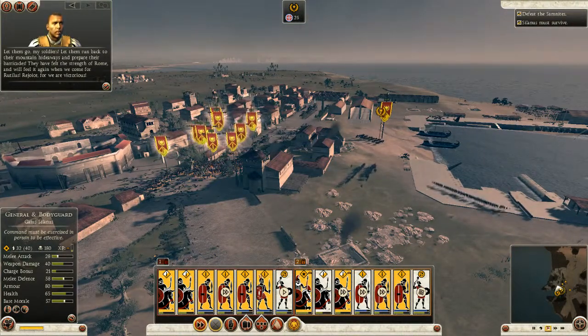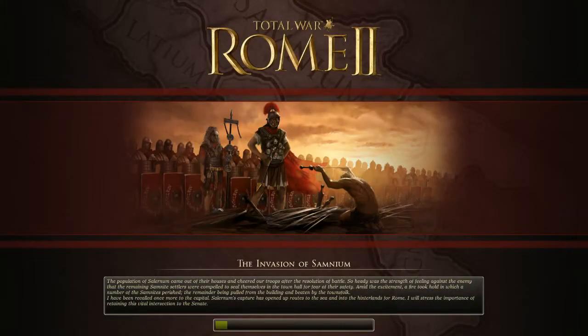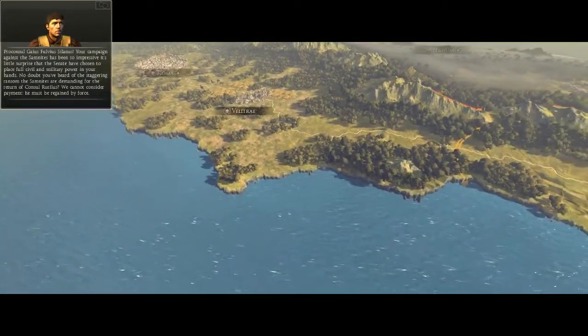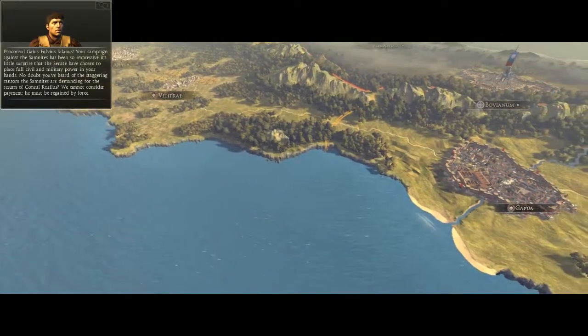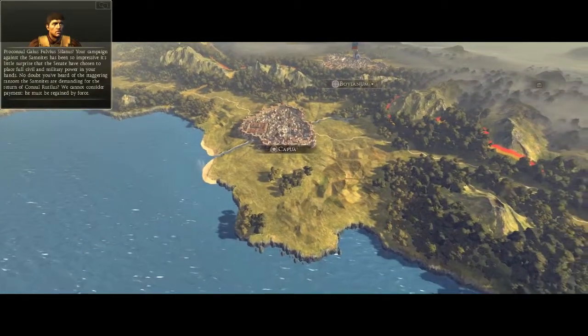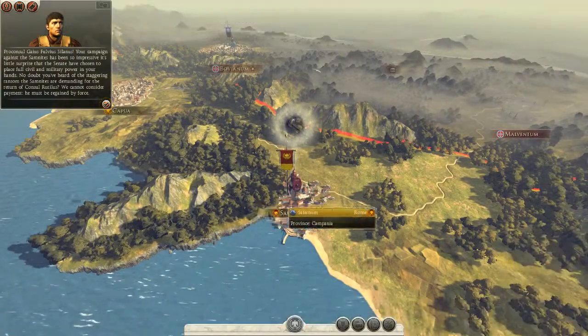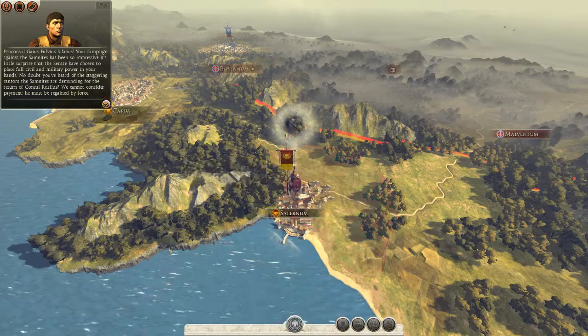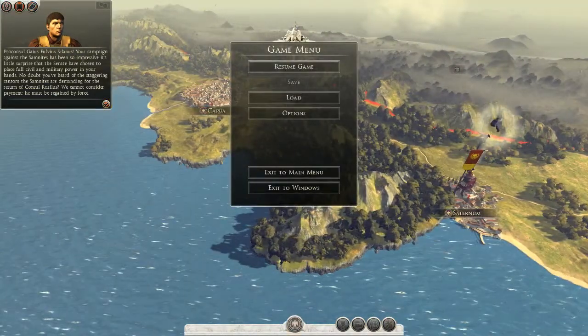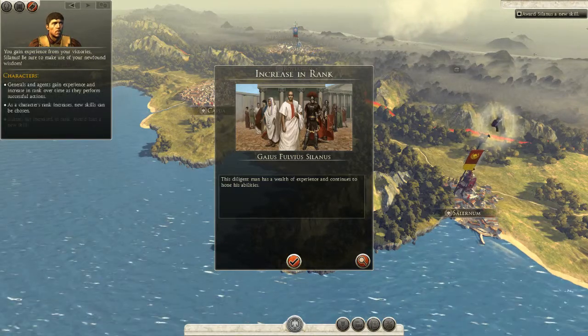Damn right. Rejoice — for we are victorious! Proconsul Gaius Fulvius Silanus, your campaign against the Samnites has been so impressive, it's little surprise that the Senate have chosen to place full civil and military power in your hands. No doubt you've heard of the staggering ransom the Samnites are demanding for the return of Consul Rutilus — we cannot consider payment. He must be regained by force. You gain experience from your victories, Silanus — be sure to make use of your newfound wisdom.